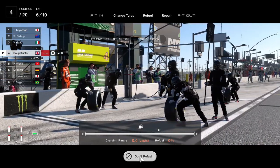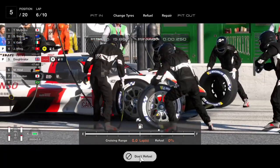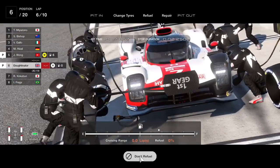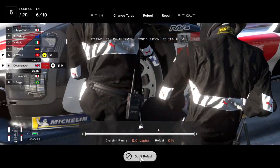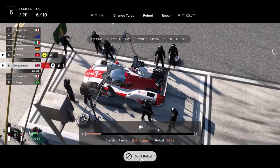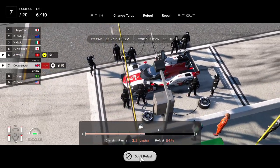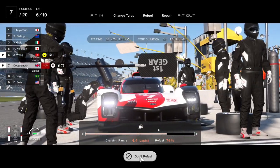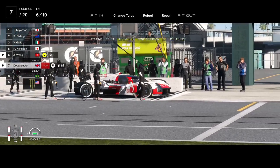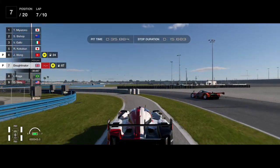The second part of the race is only four laps, so we'll use the medium tires to gain some lap time. They will start to wear as the race goes on but will be okay. The diamond indicator on your fuel bar shows where you should fill to in order to finish the race, as long as you drive in the same manner as before — it's calculated based on your previous driving.